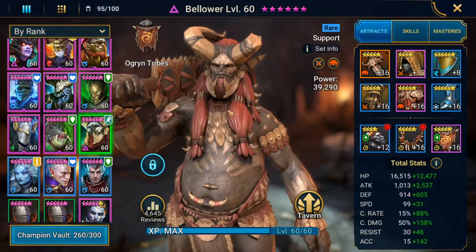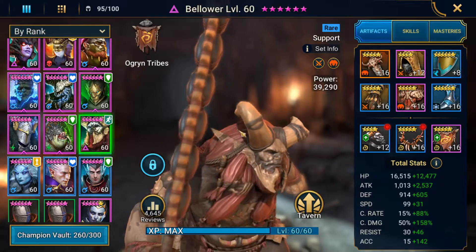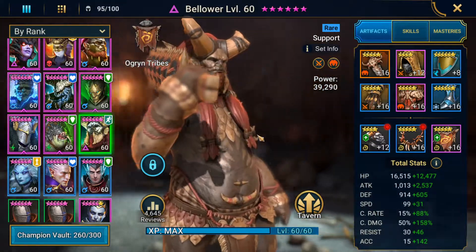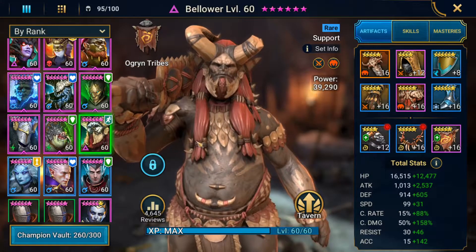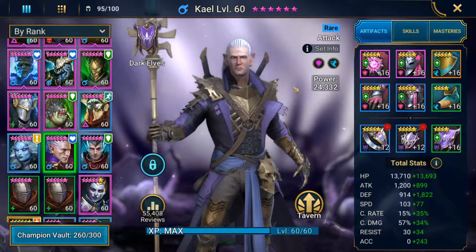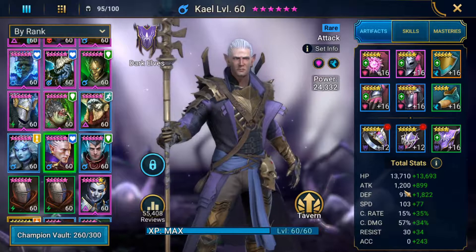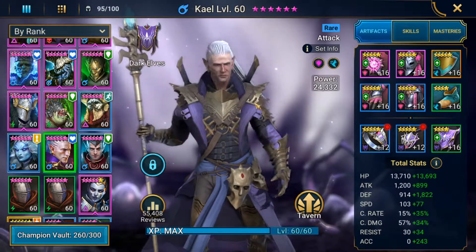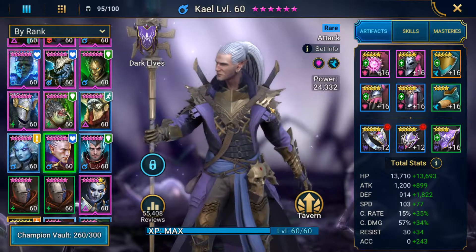Next we're looking at Bellower. He comes in at the earlier levels of Spider as a great AoE attack champion — all the way up through Spider 14 you can expect to bring in a bunch of AoE attack champions and burst the Spider down before he gets a chance to do the same to you. Bellower is built as my campaign farmer, so lots of attack, lots of crit damage, 100% crit rate. Kale isn't an optimal build — he's in a shield set from an old Dragon team, so his attack isn't super high, but he hits decently hard. He's rocking about 180 speed and 243 accuracy, and he brings some poison, so he'll be coming in at earlier Spider levels to help burst down the spiderlings.